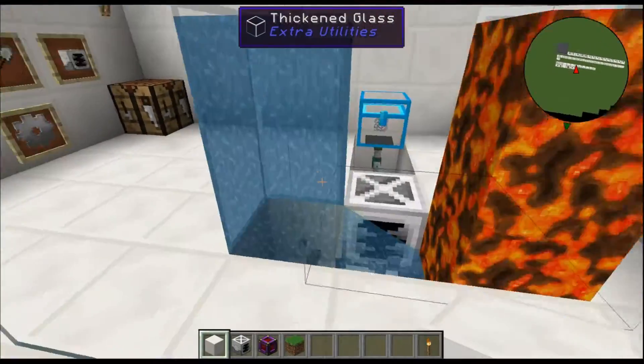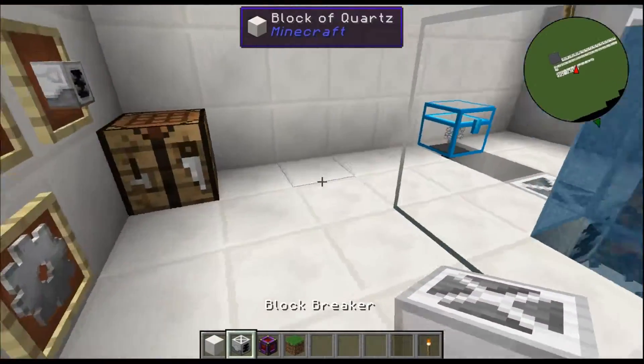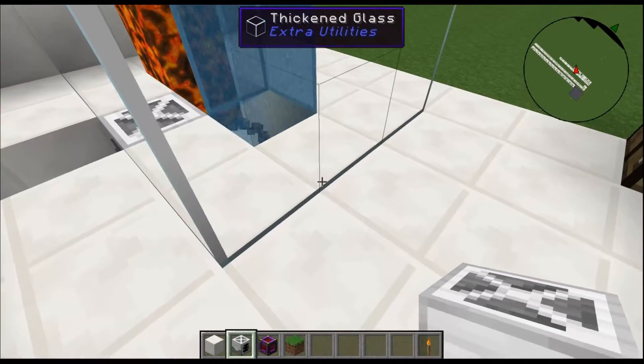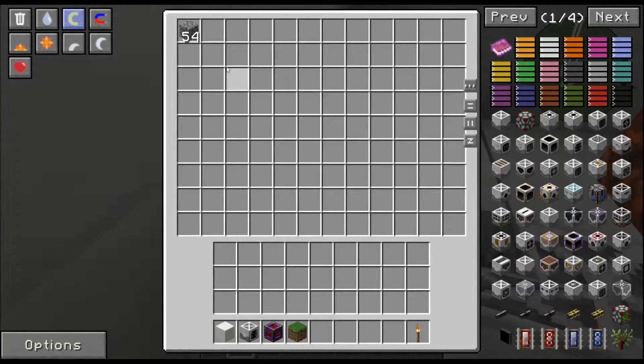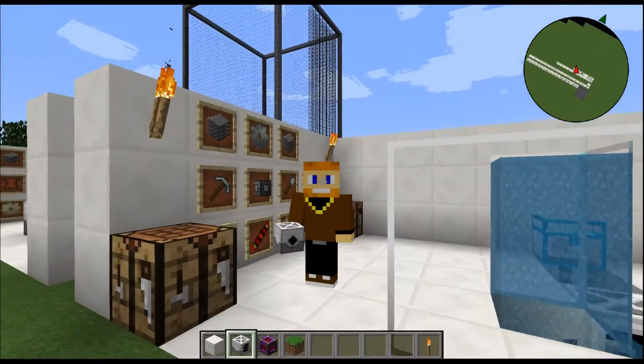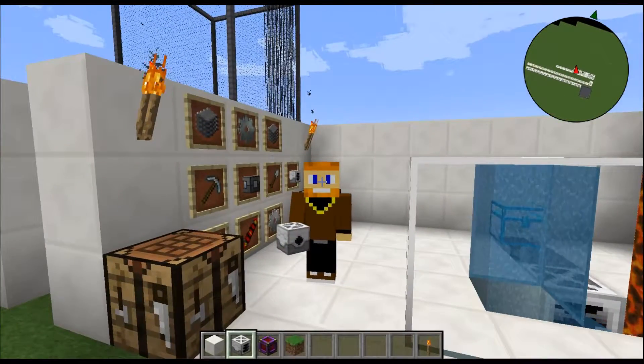Totally worth using the Block Breaker from Mine Factory Reloaded — this is one of the simplest forms. As you can see here, we're already almost at a stack. I hope this has been helpful. If you guys found this helpful, please smash that like button.